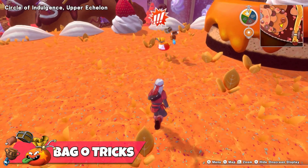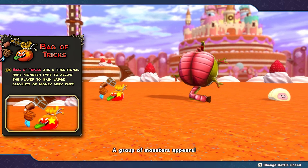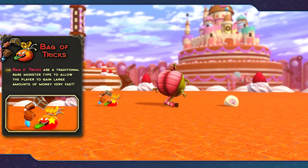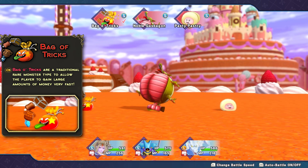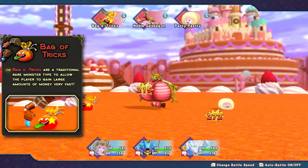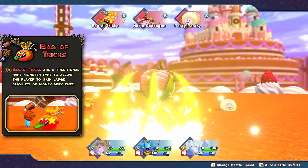Just like metal slimes are the traditional source of experience in Dragon Quest, the monster Bag of Tricks exists in the game as the gold equivalent. They are similarly a rare monster spawn you can find in the world after you have unlocked at least the middle echelons of the underworld, and as you progress the game further, it gets easier to find them.